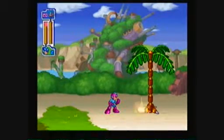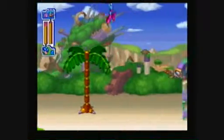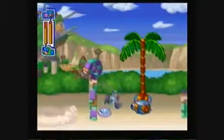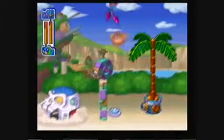Here we have the new gimmick weapon, the Mega Ball. This is actually very helpful for pacifist runs because it gives Mega Man a double or triple jump, if you will.